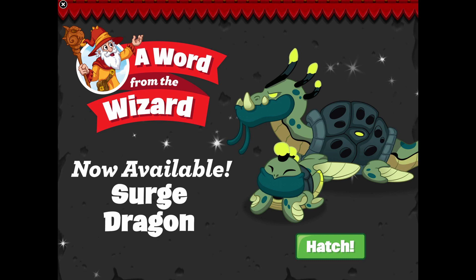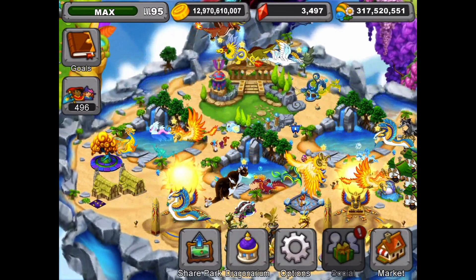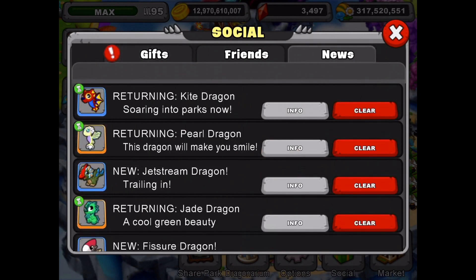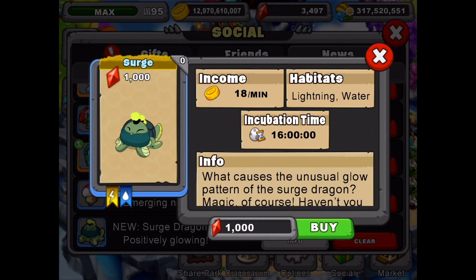Surge Dragon looking pretty cool — a very unique looking dragon. We can check it out in the social tab and in news, and there it is right down there at the bottom. You can buy it for a thousand gems.